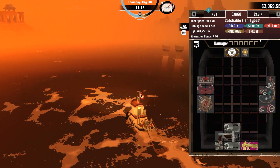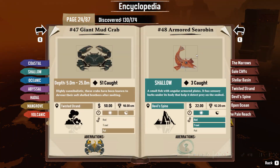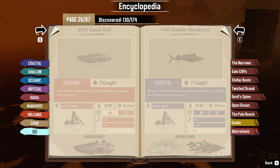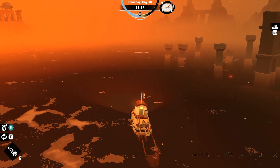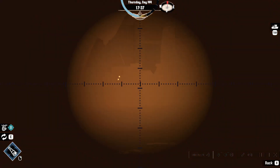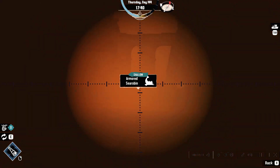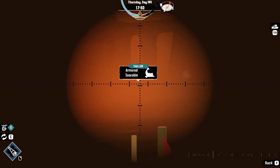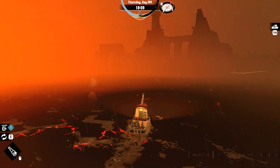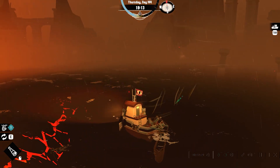It's actually about to turn to night. I'm going to see what fish we can fish up during the night. This one right here — we need an aberration of it. It's coastal, which we can catch. That's one of the things we need but I don't think we're going to get there in time. I think it's going to disappear. Yeah, because now it's night.